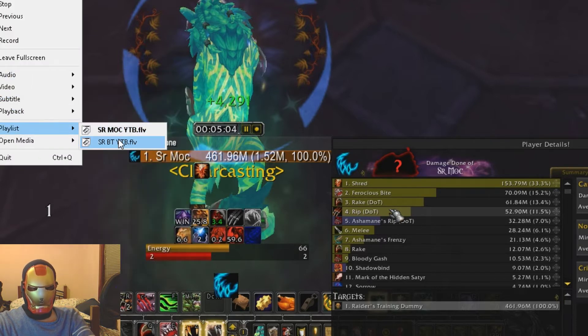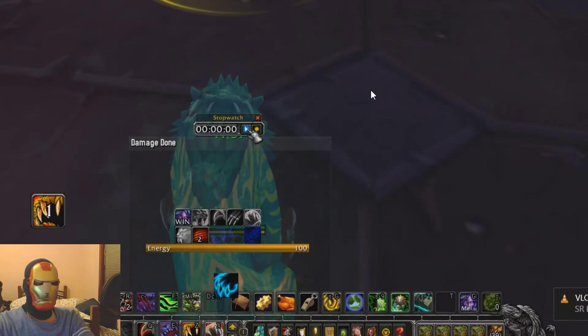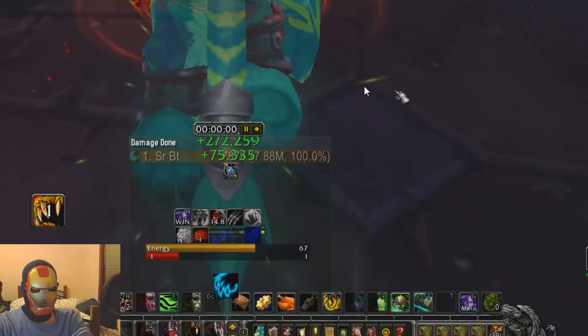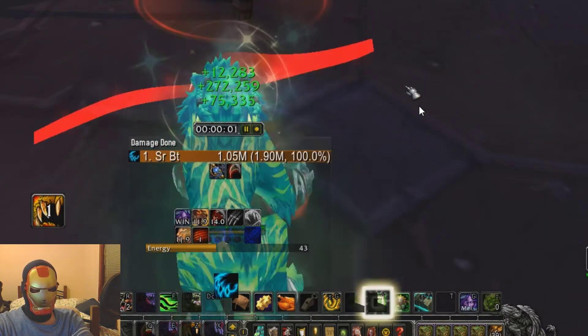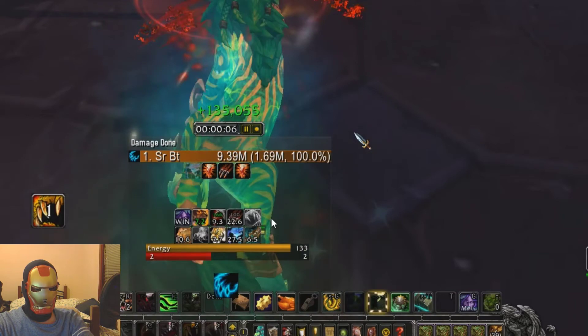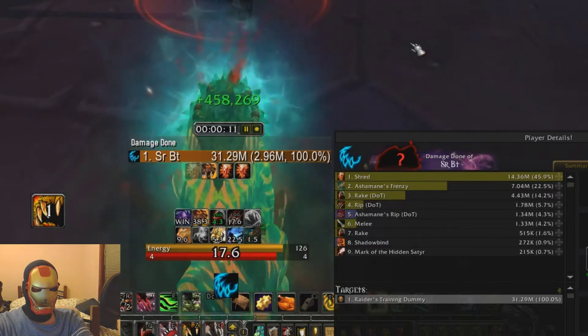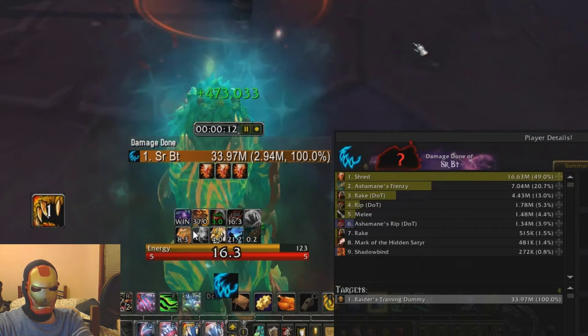Next playlist: Savage Roar with Blood Talons — that's the higher-IQ gameplay. I made a Weak Aura for this. I open with Rake into Savage Roar into Ashen Remains Frenzy because you get the Blood Talons buff. Then I go into Tiger's Fury, Incarnation, Shred — that's automatically guaranteed five combo points — into Rip. Then either Bite or Savage Roar depending on the Savage Roar timer.